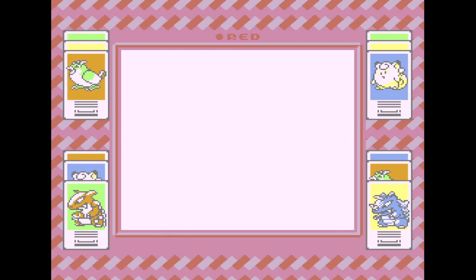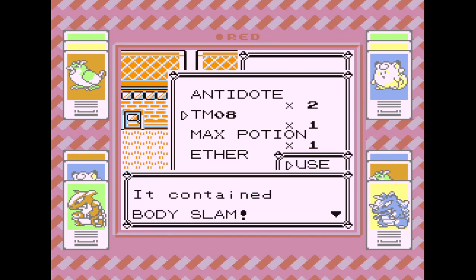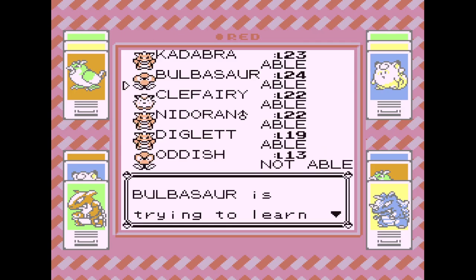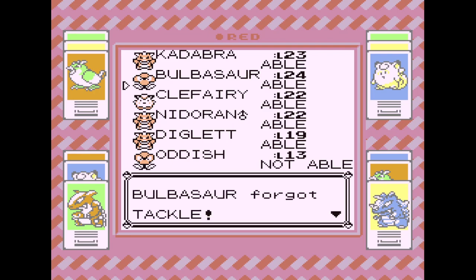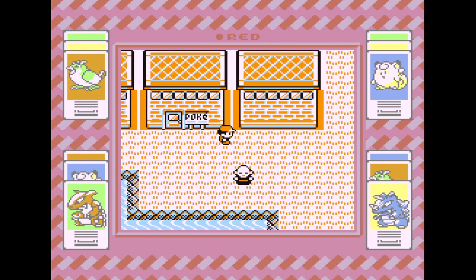Maybe we'll teach it to Bulbasaur instead. We can replace Tackle with it, and that'll be good. The base power on Body Slam is like double Tackle's, and then it has that 30% chance to Paralyze. So that'll make Bulbasaur even more threatening.